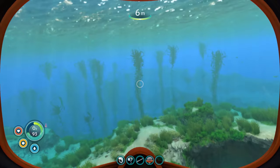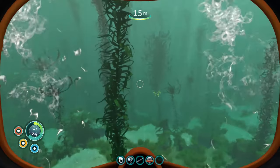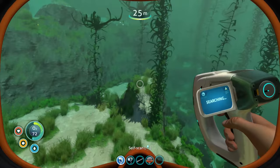I'm definitely excited for today's episode, because I know that in the Kelp Forest we're going to find some of the materials we've been missing for a lot of the blueprints we have unlocked. Look at this — so different from the safe shallows. So murky and green. Let's start scanning stuff.